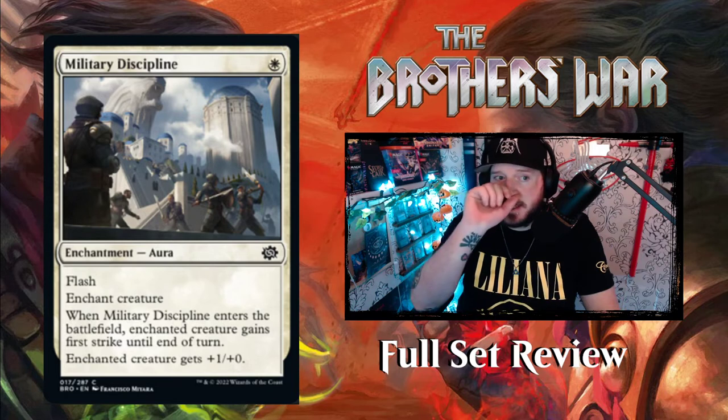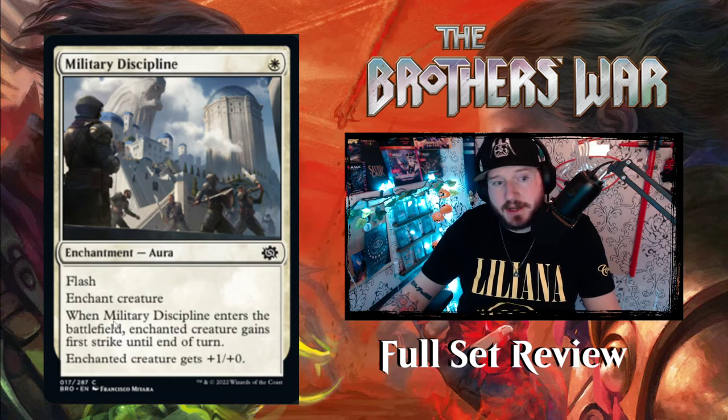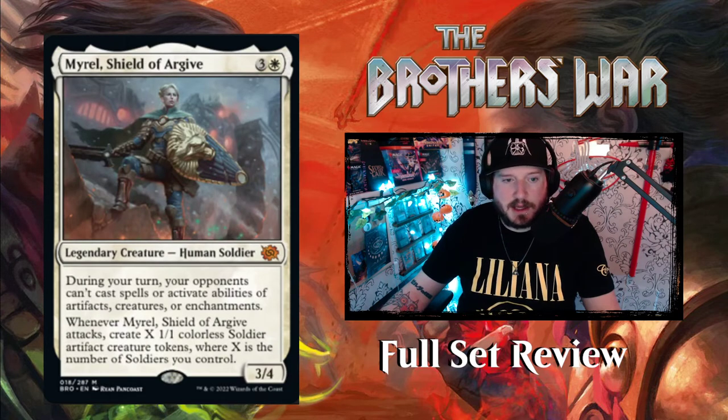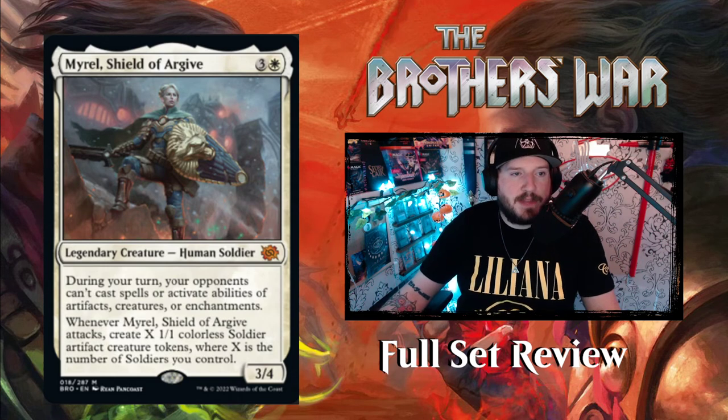Military Discipline — one White for an enchantment aura with flash. Enchant creature: when Military Discipline enters the battlefield, enchanted creature gains first strike until end of turn. So you can flash something in and give it first strike — pretty good combat trick.